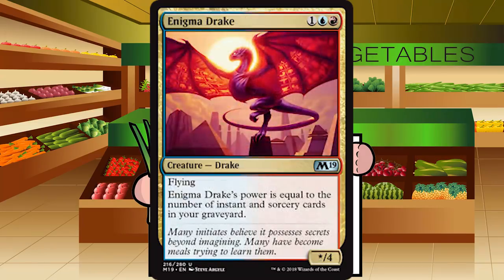Up next is Enigma Drake — 1 blue-red for a drake at uncommon, a star-4 flyer whose power equals the number of instants and sorceries in your graveyard. This is the blue-red signpost — you should be in spells matter. I'm probably going to overrate this a little bit, but I've got it at a B, because hopefully it's at least a 2-4 flyer without much work in the blue-red spells deck, which is fantastic for 3 mana. B for Enigma Drake.